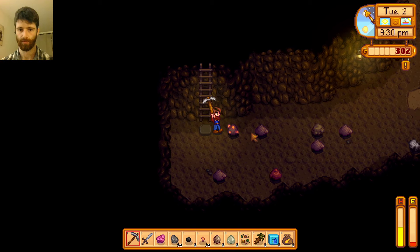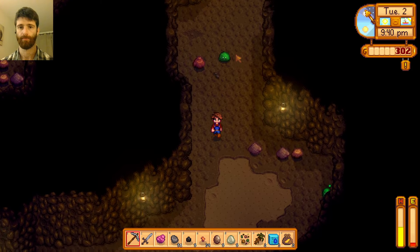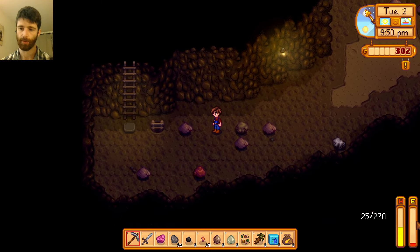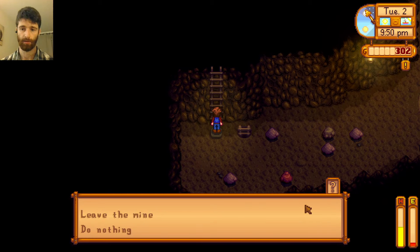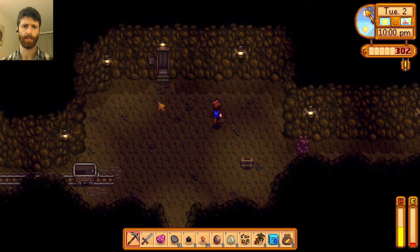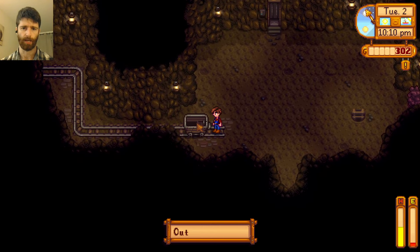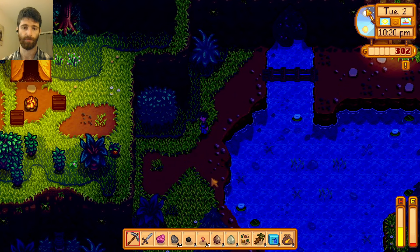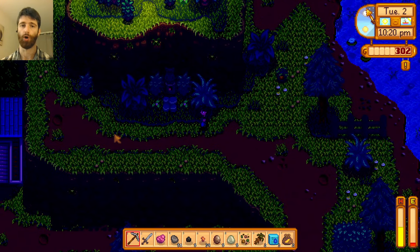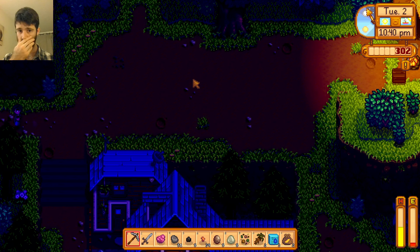Ooh, copper — beautiful. I need to go back. I can't keep exploring, there is so much here to explore, but I have very low energy. Oh, I can just leave the whole mine. It said out of order. Let's leave — I survived. And it's not too late. I still have some energy to run home. That was a good exploration into the mines.